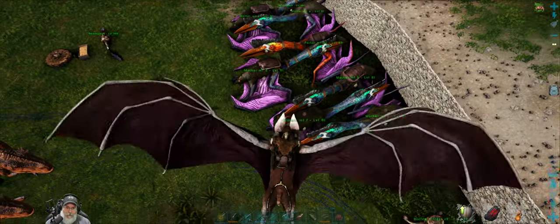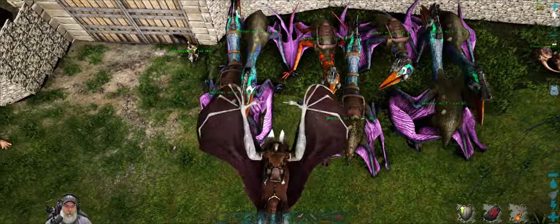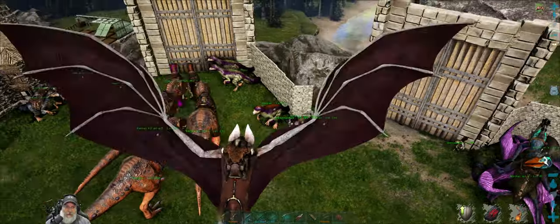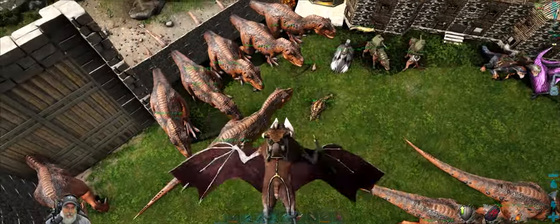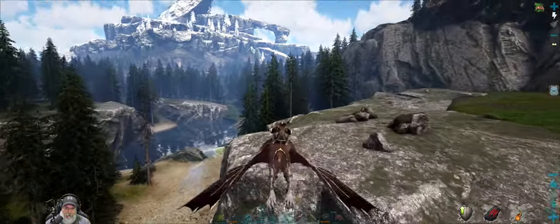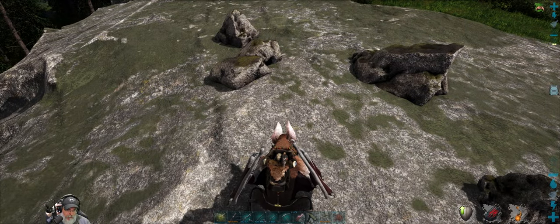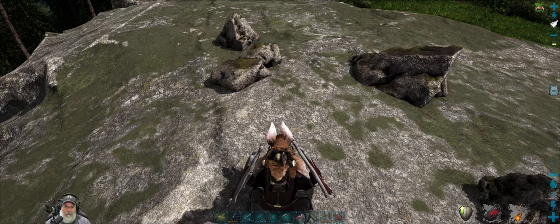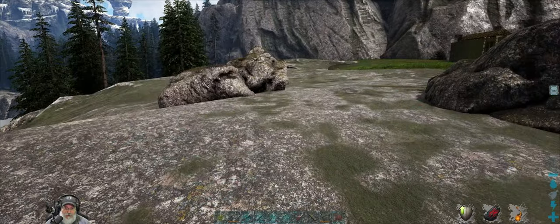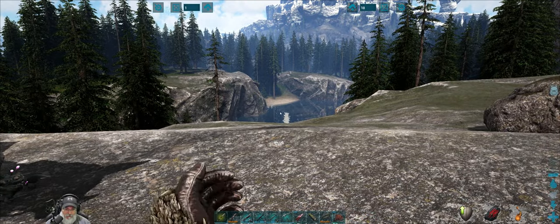I'm pulling all of these quetzal mothers out too because we have mutations on them to cycle through, and that's going really well - likewise with the therizinos. Let's go ahead and head on over to Jotunheim. The coordinates for the Steinbjorn cave are like 77-30 I think, something like that. I'm not exactly sure where that is in relation to north, south, east, west - I think it's probably going to be south, so we're going to go ahead and go south first and see how we do.